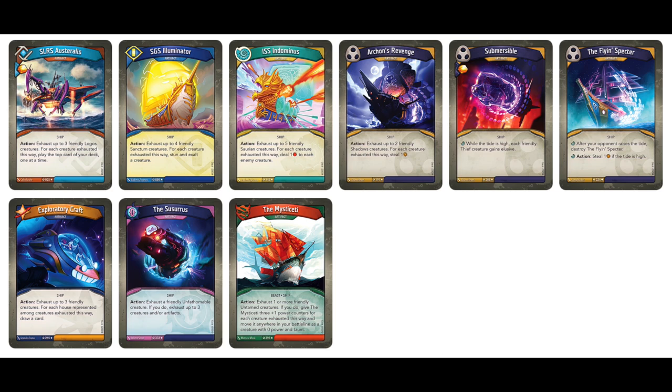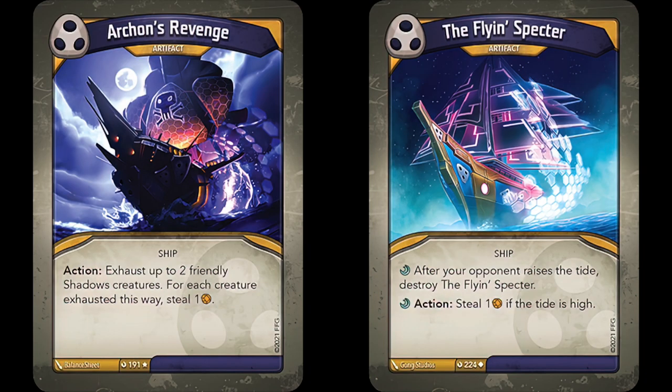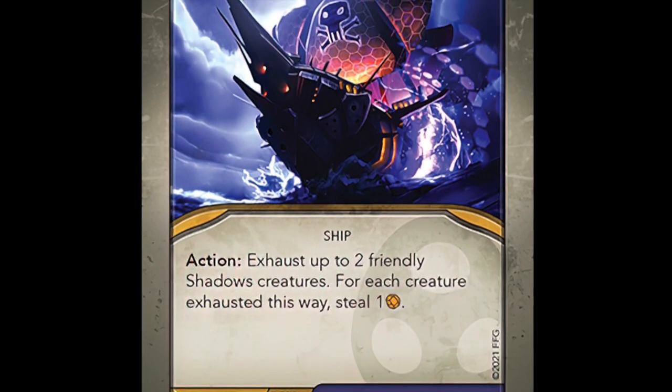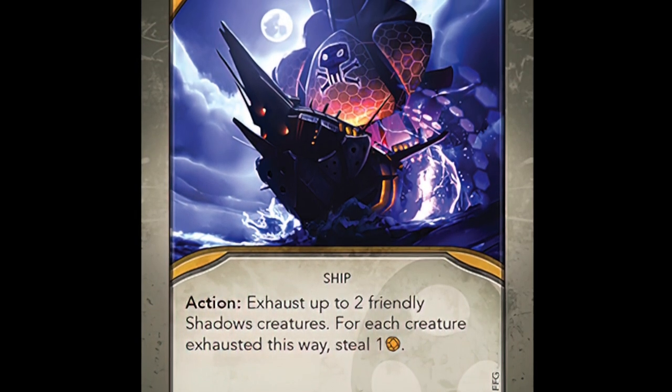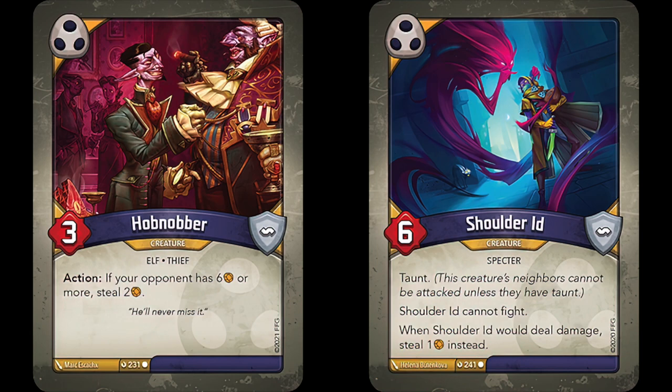The other ships are all far more consistent in the way they operate, and while they may not be the most potent cards out there, they can still provide some decent utility when the right situation arises. We can round off Shadows with Archon's Revenge, whose artwork is super cool. It reads: Action! Exhaust up to two friendly Shadows creatures. For each creature exhausted this way, steal one Ember. Compared to the Fly-In Spectre, Archon's Revenge doesn't get destroyed when you lose the tide, nor do you even need the tide to be high to use it. The only stipulation is that you need ready Shadows creatures on your side of the board. Archon's Revenge could potentially steal twice as much as the Fly-In Spectre, and the only drawback is that you may end up not getting to use your other creatures like Hobnobber or Shoulder-Aid — so not much of a drawback at all.